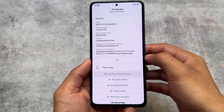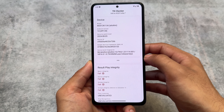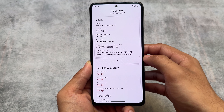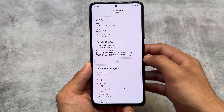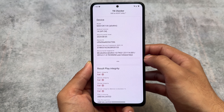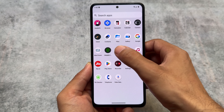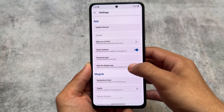I'm testing LineageOS in this case and it should work on that custom ROM for sure. You have to install this module — don't worry, the module is trusted because it's just the upgraded version of Play Integrity Fix. By default, if I use LineageOS and have Magisk installed, the result you get is basic integrity, device integrity, and strong integrity all failing.